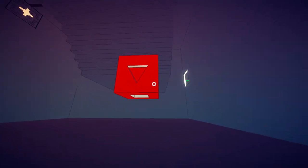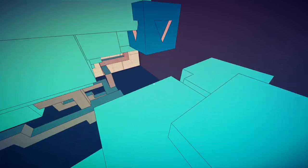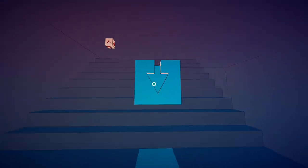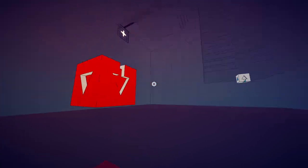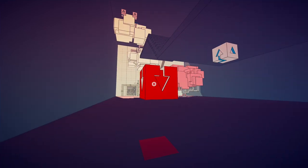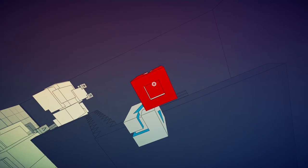Gotta use my thinking cap. Can I grab it from on the platform? Wait — this tree is blue. I might need to use this blue one to find a way to grab the red. What? I have two of them — no I don't, I'm so confused. I thought there was one on that tree. I get it — I think I get it. So I have to do something like this, maybe. That's not quite it.